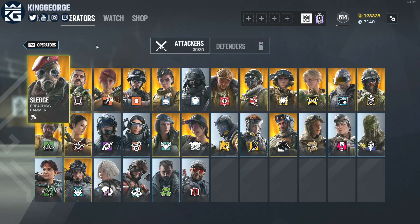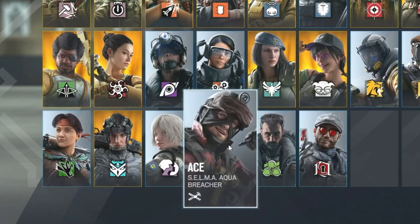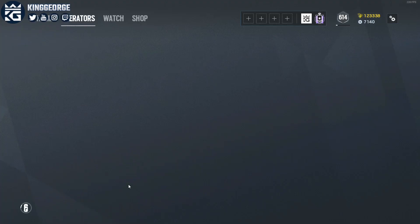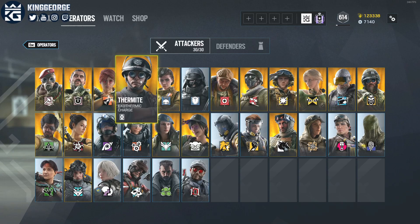Let's talk about operators and how they change the way that Siege is played. There are quite a few different types, but the main ones are hard breachers, soft breachers, roamers, and catchers. Starting with hard breachers on attack: there's Thermite, Hibana, Maverick, and Ace, as well as some operators like Zero who have a hard breaching gadget but aren't really considered hard breachers overall. Basically every round you want to have one of those operators — they are used to destroy the reinforced hard walls that defenders put up.